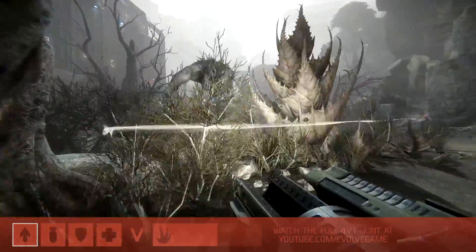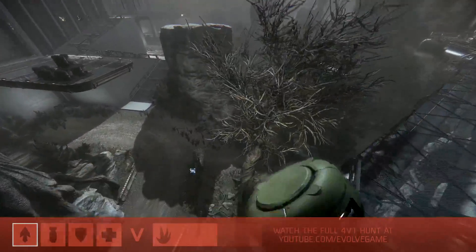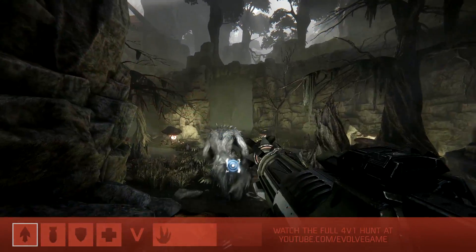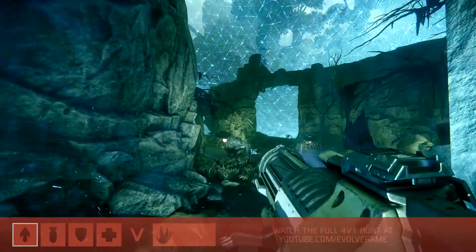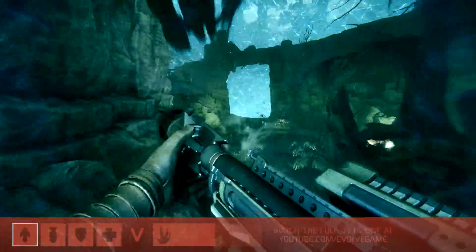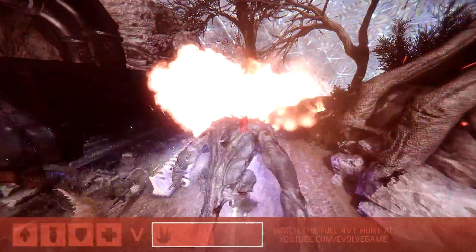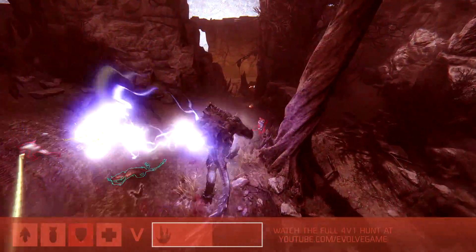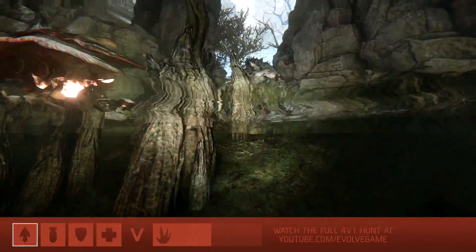Our trapper is right behind him, helping to slow him down and hitting those harpoons. He's got the mobile arena ready to go — going to try to toss that out in front of him, then hit him with the harpoon. He's let it go. The leap — not enough! Harpooned him from behind, and now he's trapped. This is one of the biggest gameplay mechanics: the mobile arena. For the Goliath, it means he's trapped in there for a certain amount of time. For the hunters, it's an opportunity to chew through his armor and do some permanent damage.